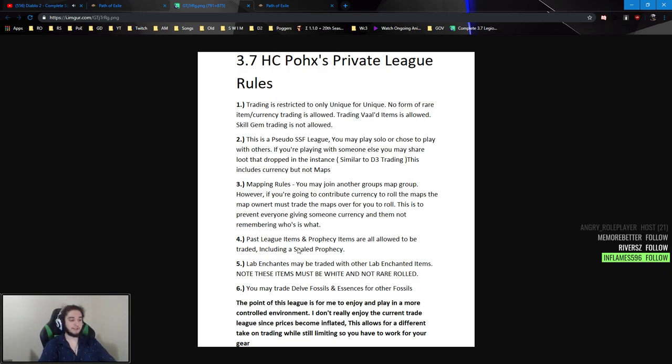Past league items and prophecy are all allowed to be traded. These are things that need to be specifically farmed and are difficult to acquire — things like Breach items such as Zoph. I've added prophecy too because a new player might spam the prophecy vendor and get Comb's Way with literally no use for it. I originally had it as prophecy-for-prophecy and league-for-league, but I'm just opening it to uniques-for-uniques across the board. Naturally, I'm not going to trade a tier-zero unique for a Comb's Heart — I'm a person of fairness.